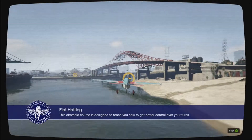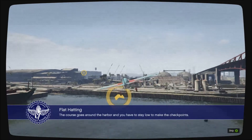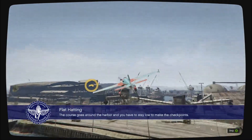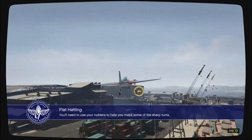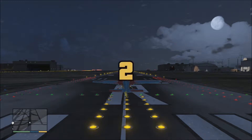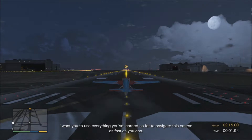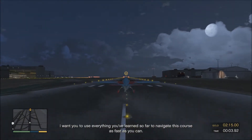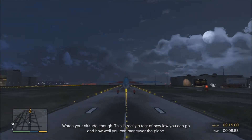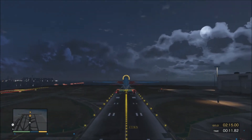This obstacle course is designed to teach you how to get better control over your turns. The course goes around the harbor and you have to stay low to make the checkpoints. You'll need to use your rudders to help you make some of the sharp turns. I want you to use everything you've learned so far to navigate this course as fast as you can. Watch your altitude though — this is really a test of how low you can go and how well you can maneuver the plane.